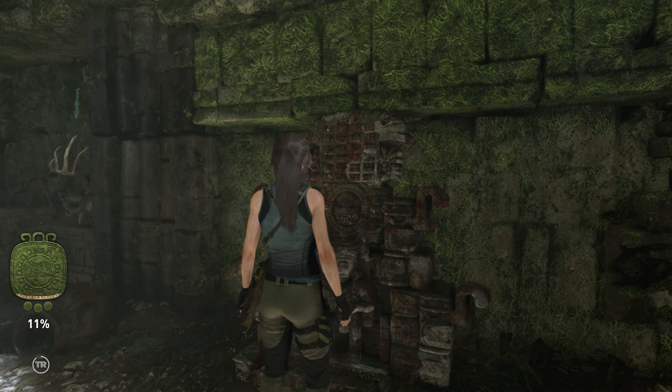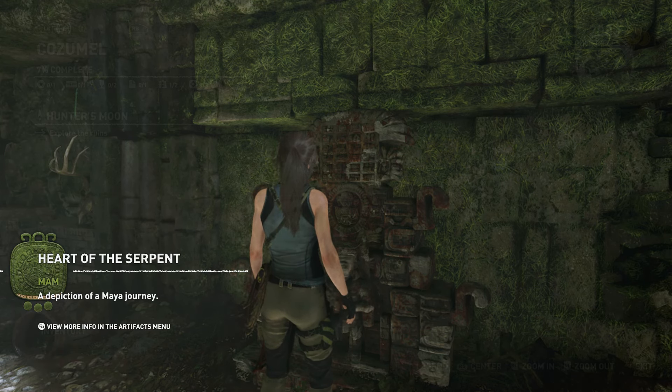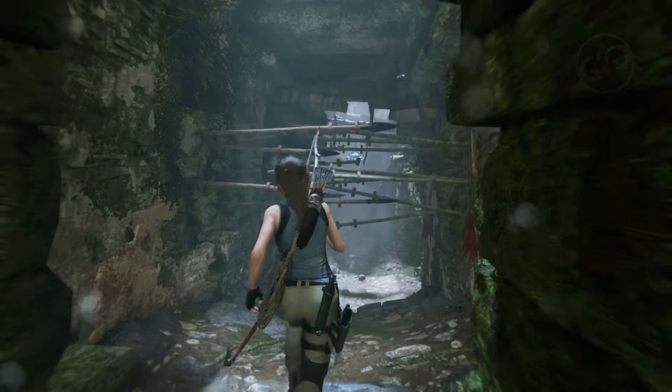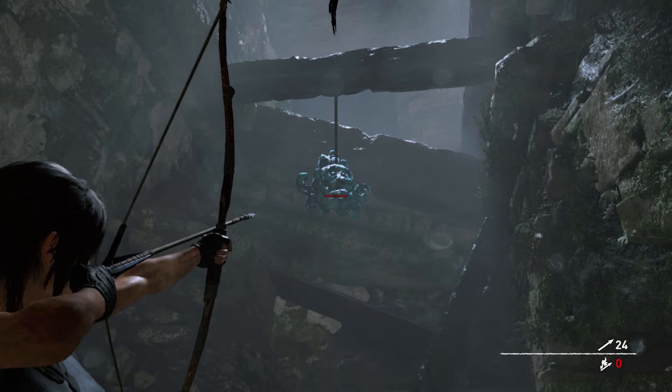Next up is your first death whistle carving, and that is part of the Whistle in the Dark challenge that's in this region. After using rope pull on the door to reveal the passage, scramble underneath the traps, look up, and you will find the first carving.